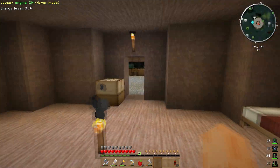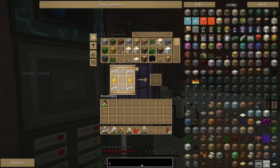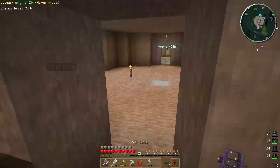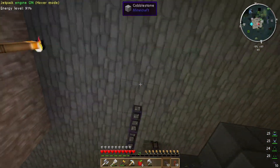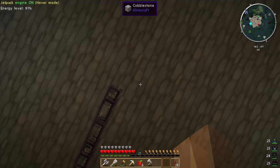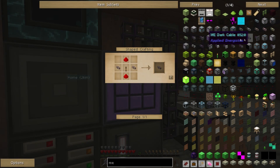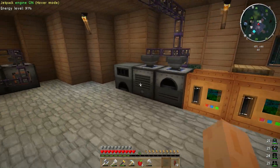What I need next is some ME cabling to get that hooked up. Let me make some more ME cables — ME cable, that's what I'm looking for. I need maybe 12. Hopefully that'll be enough to pull me from there over to there. It's not enough — it looks like I need to make myself some more fluix dust. I'm out of nether quartz so I'll make a bit more nether quartz.